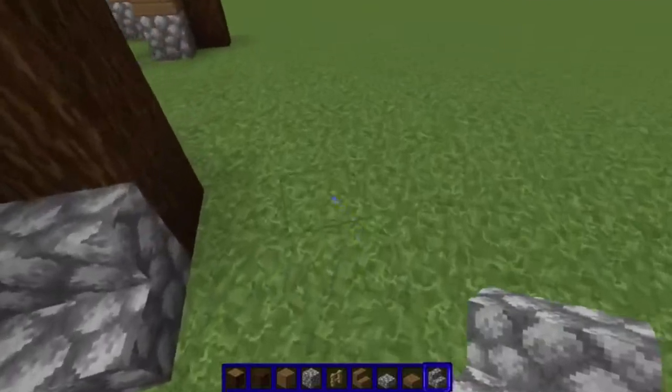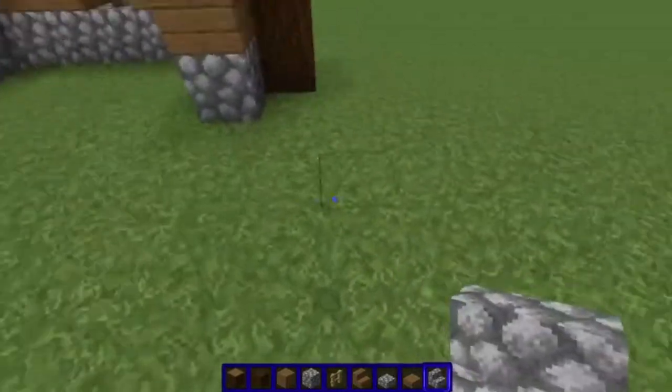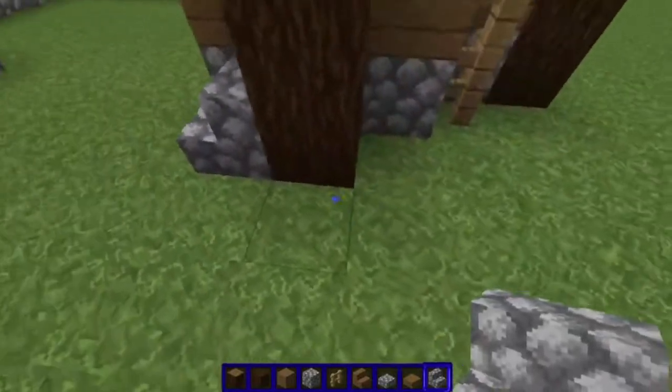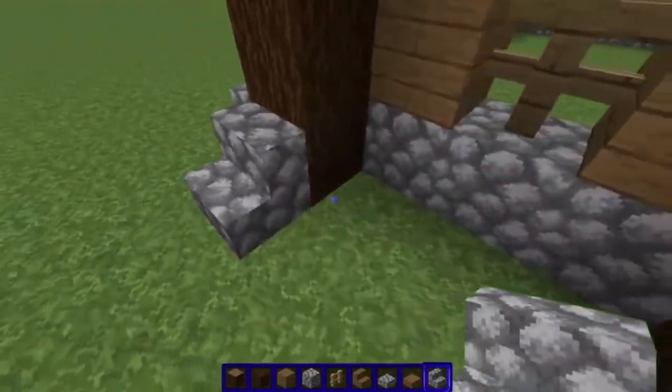Now we're going to place cobble stairs around all the pillars — just like that. The backs of the stairs are going to face the pillars in every direction that you can put down the stairs.